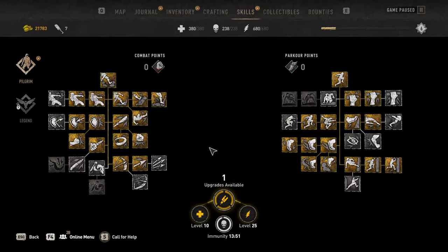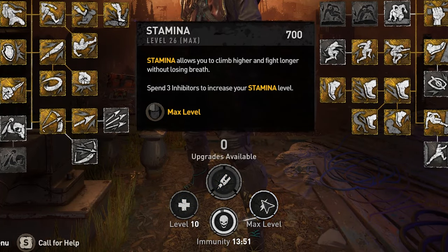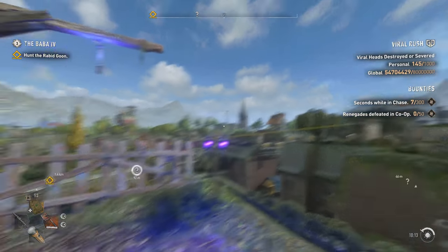I did absolutely nothing to deserve that inhibitor. Let's go ahead and max out my stamina level at level 26. It took me 14 minutes to go from level 16 to 26, maxing out my stamina. That's a very short amount of time to max out your stamina level, and you can do that again for your health.